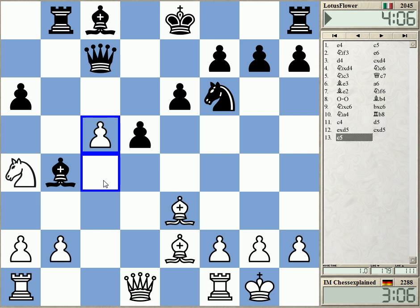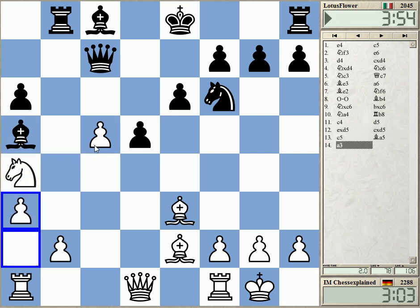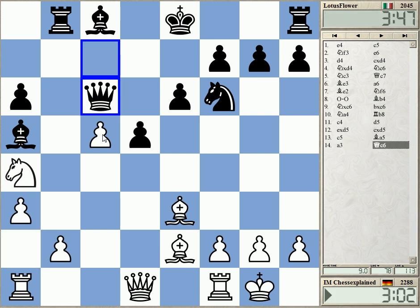What is he doing against it? Yeah, d5 was very quickly played. Not sure why — he had some time to think about it. And this now looks really bad. Okay, knight b6, this is even better.